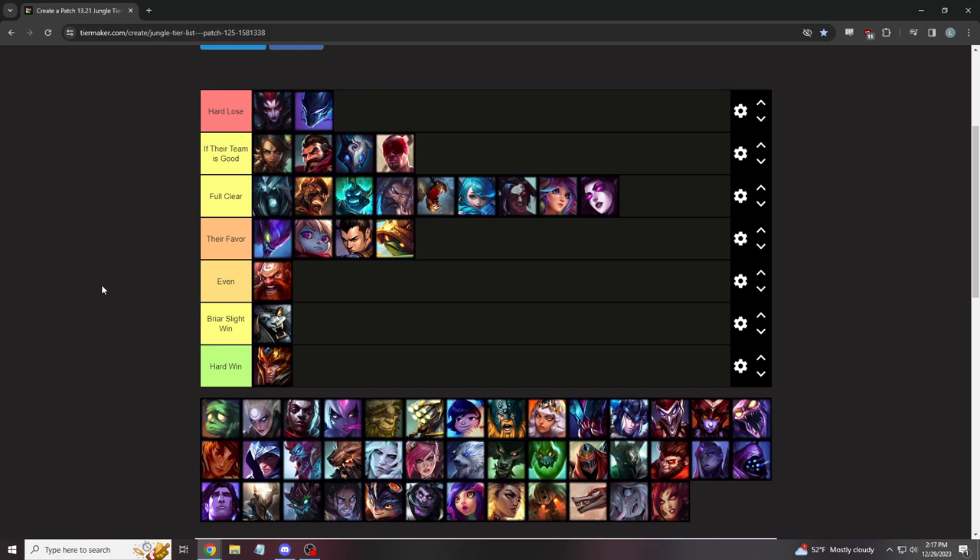Gragas is even. You farm so much faster than him, but the interaction is rough — if you ever go near him and he's running Phase Rush, he just phases away and resets on lower cooldowns. If you troll and go too far, he'll ER you into his team. Take the farm advantage, wait for him to make a play, then punish him.